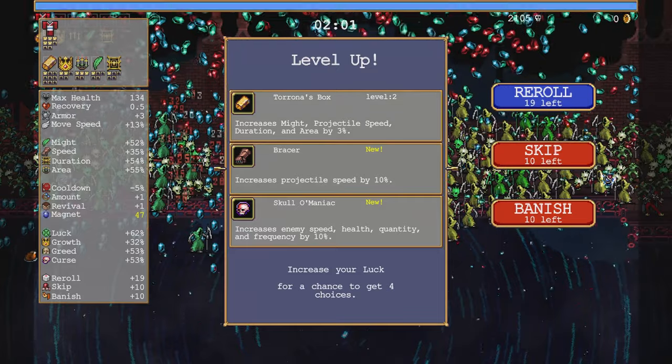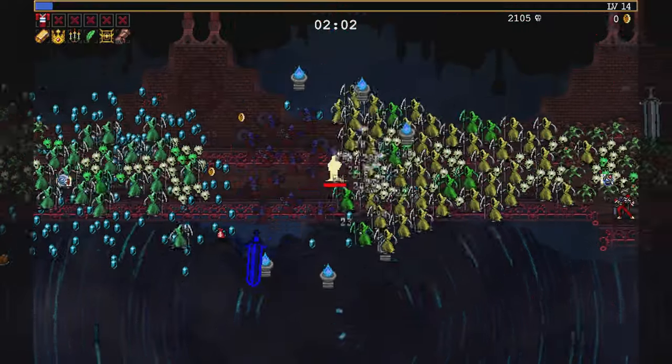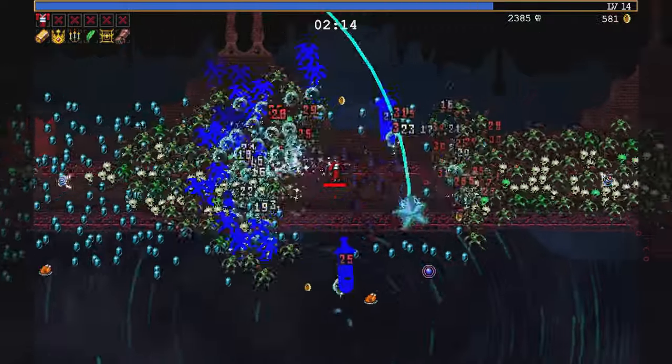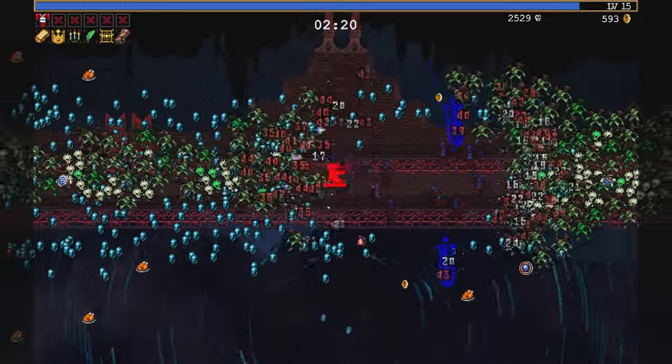Bracer shots will make them go faster, but there's nothing else really that helps. Look how long it's taking just to get over to Merchant. Sure, I could charge, but it's just too risky.